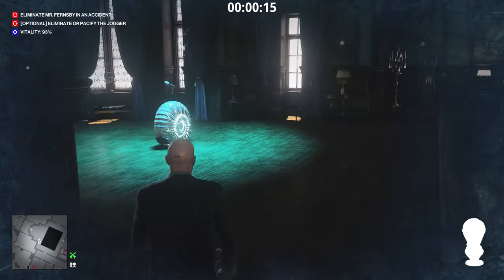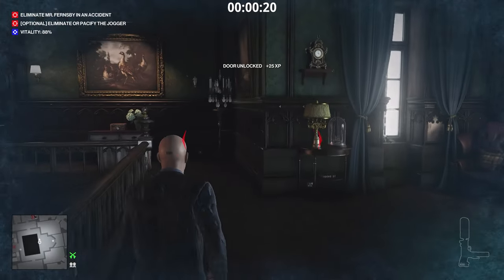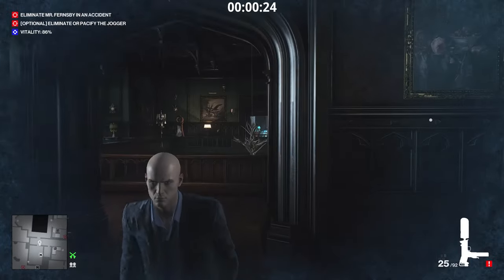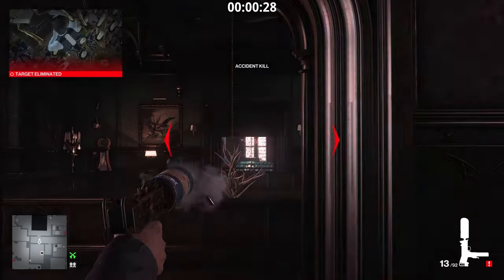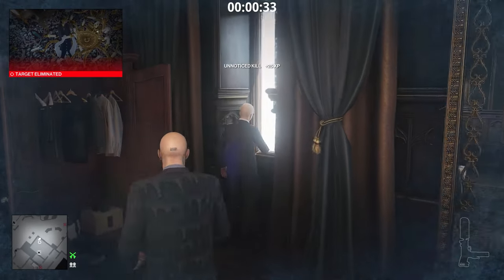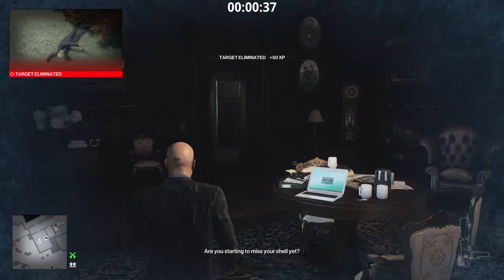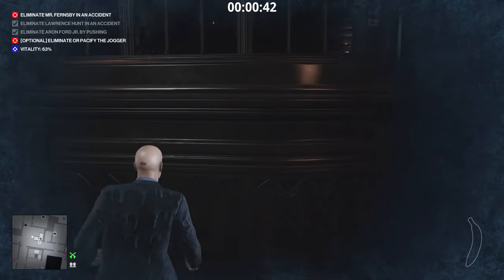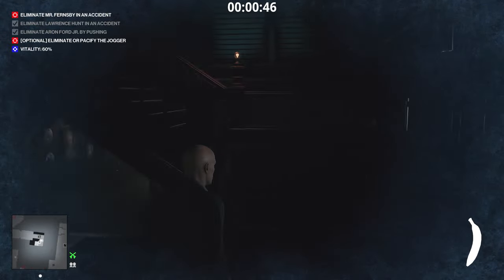On the way there, grab this bust — we will need it later to smack some heads. Then stand about here so you can pop the door open without being spotted. Shoot the chandelier down from this position; it might take a few tries. Then open this door also with the SMG and push this dude down to the ground below. Then head to the top floor. On the way out you can grab this banana, but you don't really need to — it's a banana after all. Who doesn't like bananas?